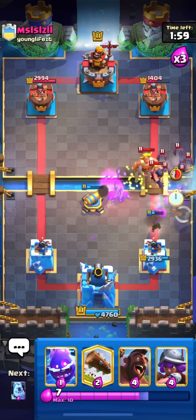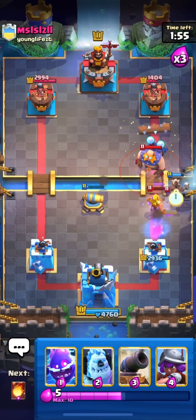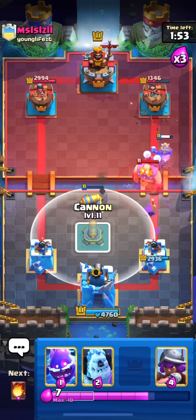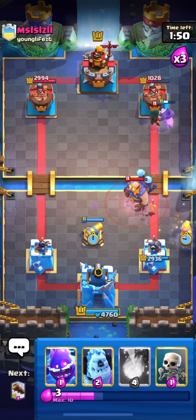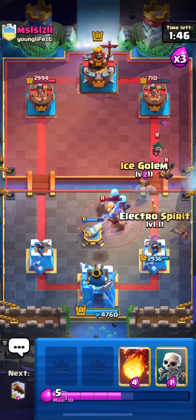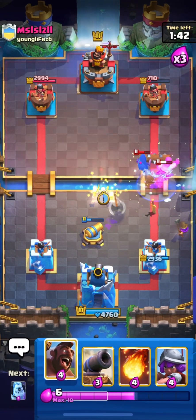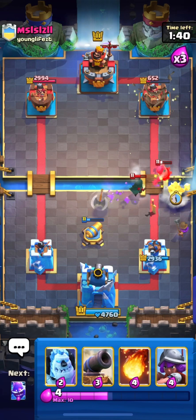This will be good fireball value guys. Let's use our log to get some value on his princess tower. His golden knight got the dash at the end. Here I will be back to another cannon and I will place it for his electro giant. I'll place my ice column over here and then log his bandit and executioner.